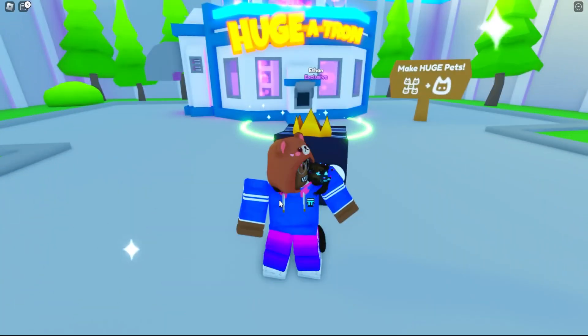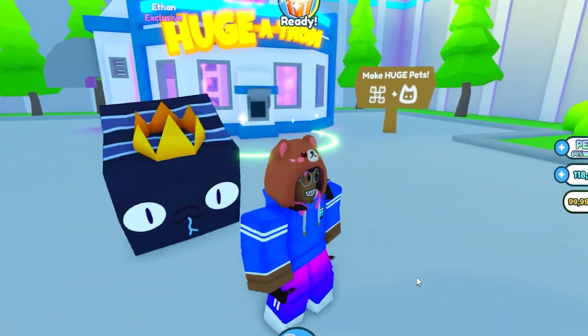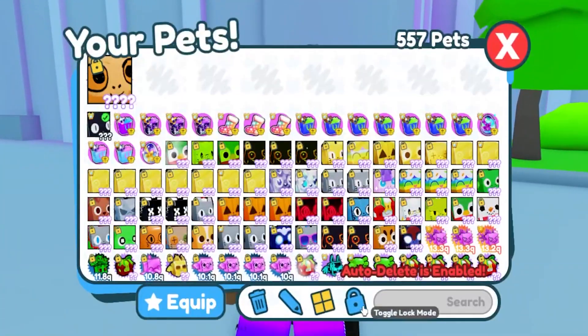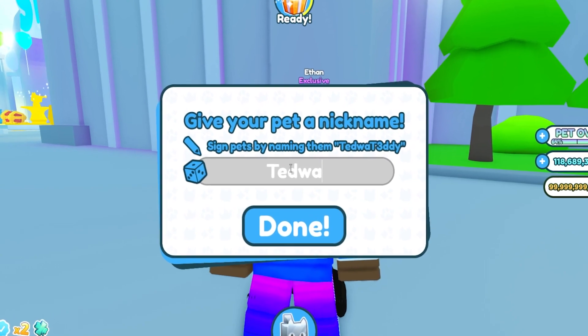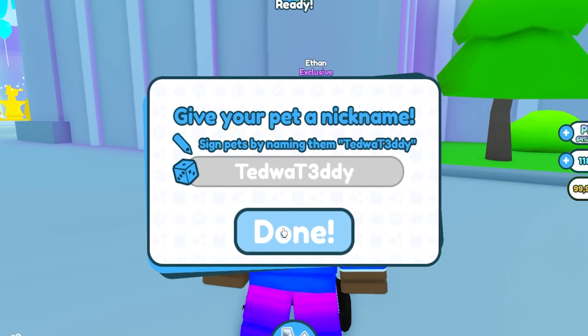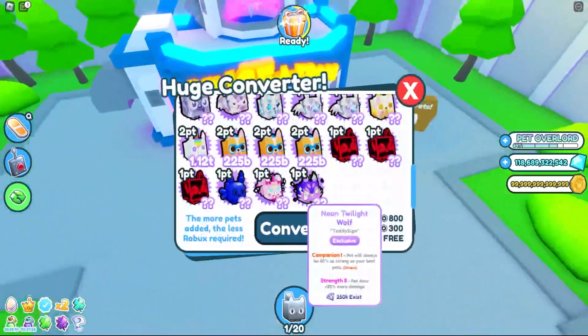We got the Huge King Cobra! It's a chest breaker one — that's not bad at all, this is really cool! Let's sign this real quickly — magic marker, sign 'Ted with Teddy.' Done!